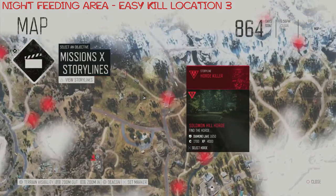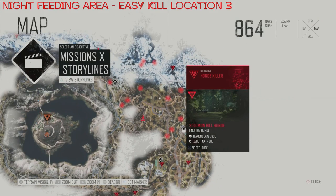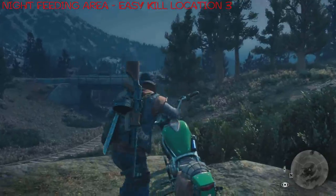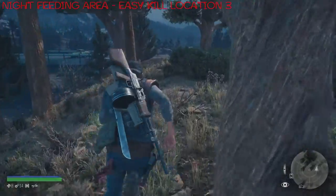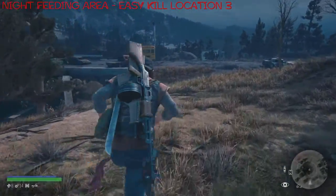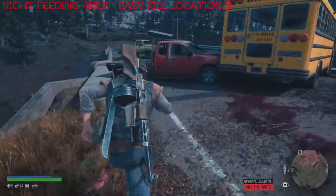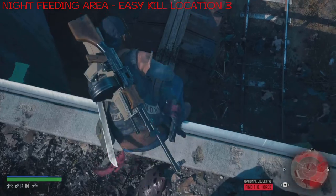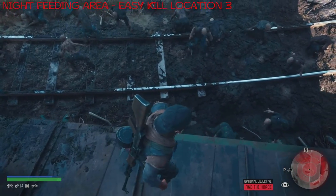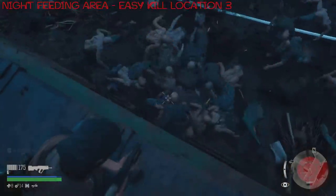On to the third easy kill location, and this is the first of the nighttime areas. This one is actually going to take place at the night feeding area. When you see the area that they're at, this will become very clear very quickly as to what I'm going to be doing. Because they feed below the bridge, there is an opportunity to get to a spot that they simply won't be able to touch you. There's no risk whatsoever of any World War Z tactics — they simply cannot get to you once you get to the spot. It's basically here — drop down onto this carriage and that's it. It's all good from here.